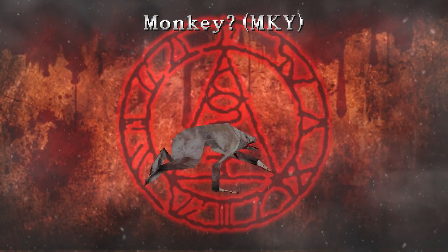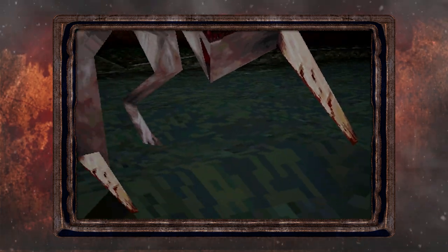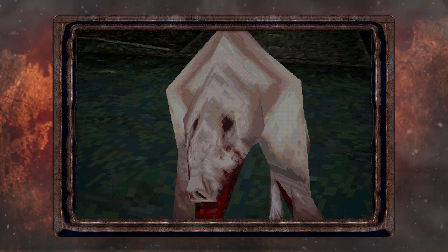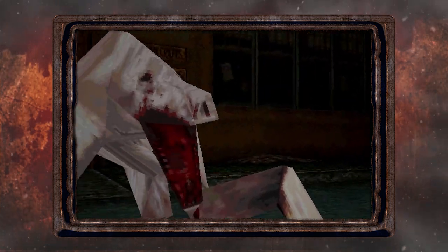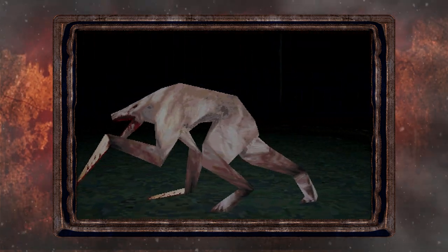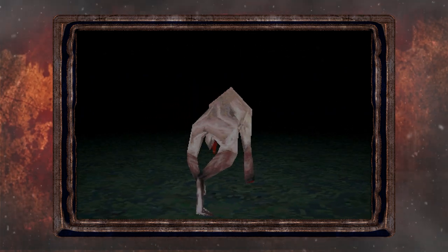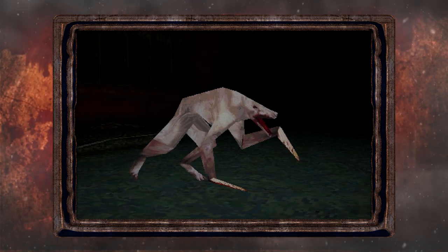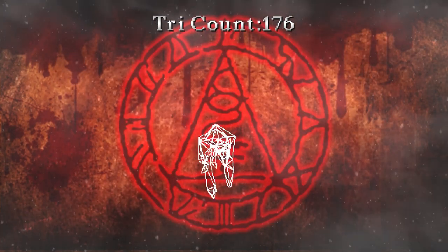This monster here freaks me out a little — the whole design uneasies me. The front legs of this monster are changed into sharp bones, similar to how the mumbler's fingers looked in my last video. Its hind legs remain the same as a normal dog's, however. The face is what uneasies me the most, due to the fact that it has bloodied holes on the front of its face where its eyes would be, and the mouth too is drenched in blood. From further research, the file name for this monster, MKY, could stand for monkey — however, this monster doesn't have any resemblance to a monkey, so I'm not sure what else MKY could stand for. As a whole, this monster freaks me out; all of the monsters I've shown in this video and the last have been creepy, but this one unnerves me and I'm genuinely unsettled by it. Here is its wireframe and tricant, and here is its texture.